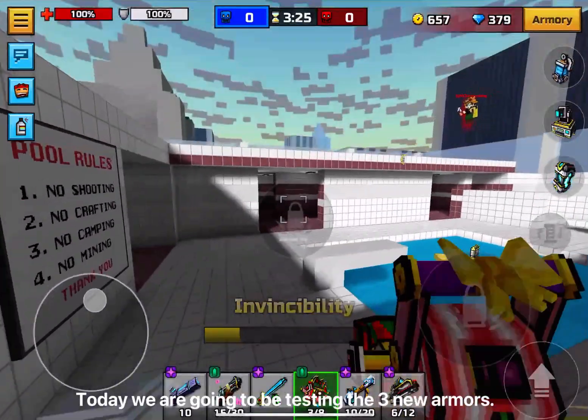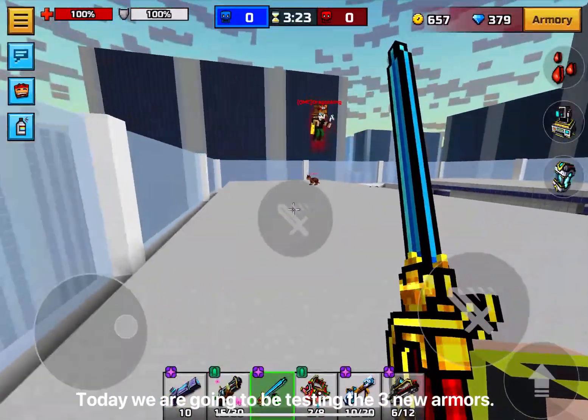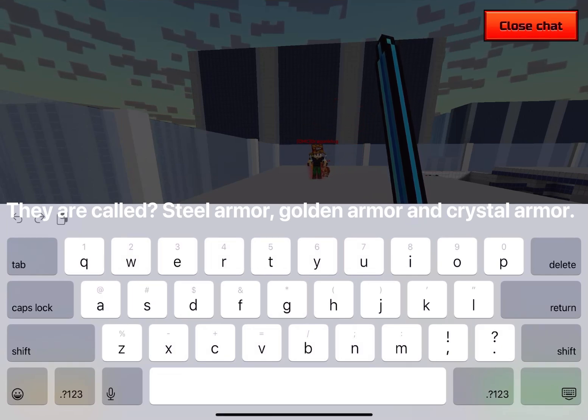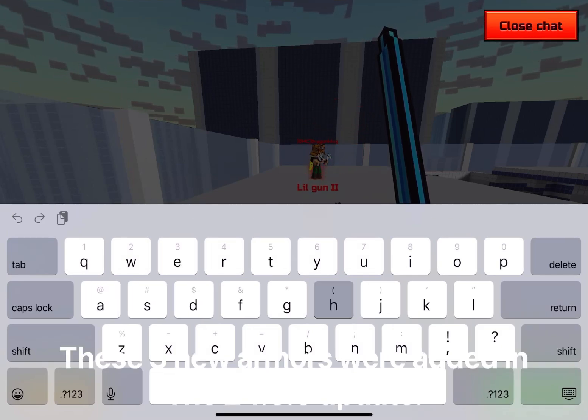Hello guys and welcome to the video. Today we are going to be testing three new armors. They are called steel armor, golden armor, and crystal armor. These three new armors were added in the 24.5.0 update.